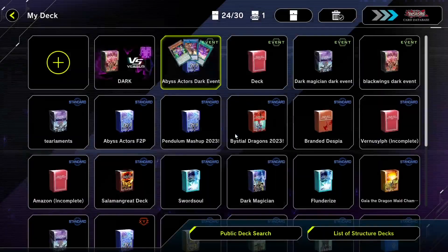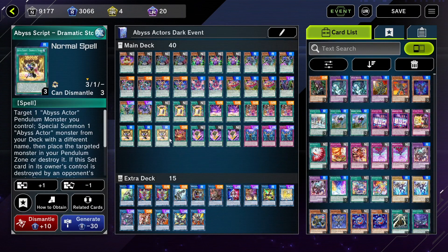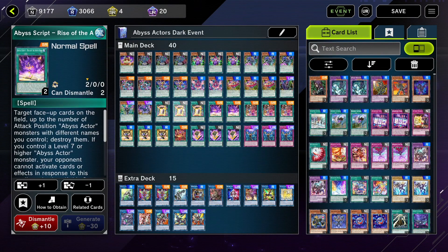The final deck is going to be Abyss Actors. Abyss Actors are a deck I honestly slept on — I didn't really think they were good until I actually played them. And then I realized they're kind of good, especially for these events. I've used Abyss Actors in the last event, and in this event they've kind of been coming in really clutch.